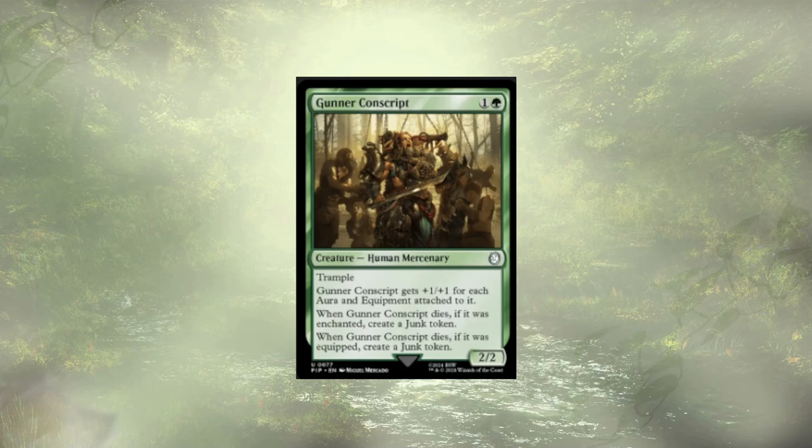Gunderconscript was probably the toughest cut we've had to make. They get a little bigger for each aura and equipment attached to them. Should they end up dying, we could get a junk token for having an aura or equipment on them — maybe both, maybe we get two junk tokens when they die. Definitely looking to be a Voltron boy, but I think we could do better.